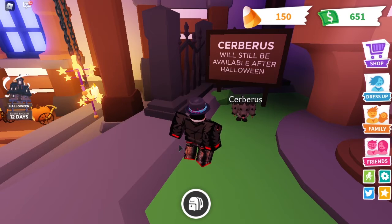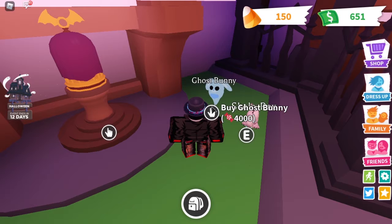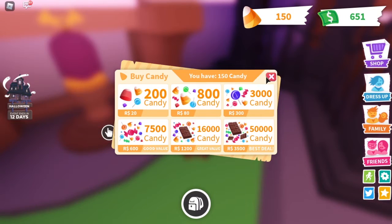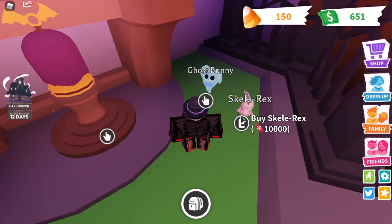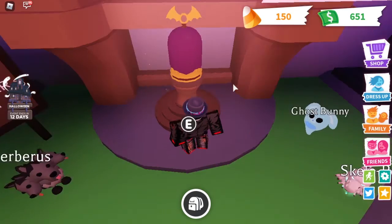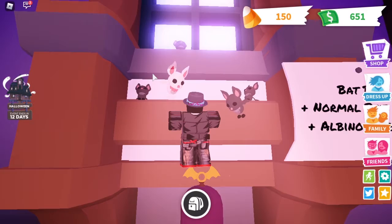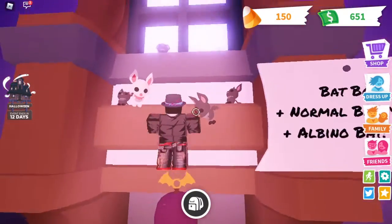You can buy the Cerberus for Robux. There's also a ghost bunny that actually looks pretty cool, a skeleton T-rex or Scally Rex, and a bat box - oh it gives you bats, nice! There's also what looks like an albino bat - it looks really cool.